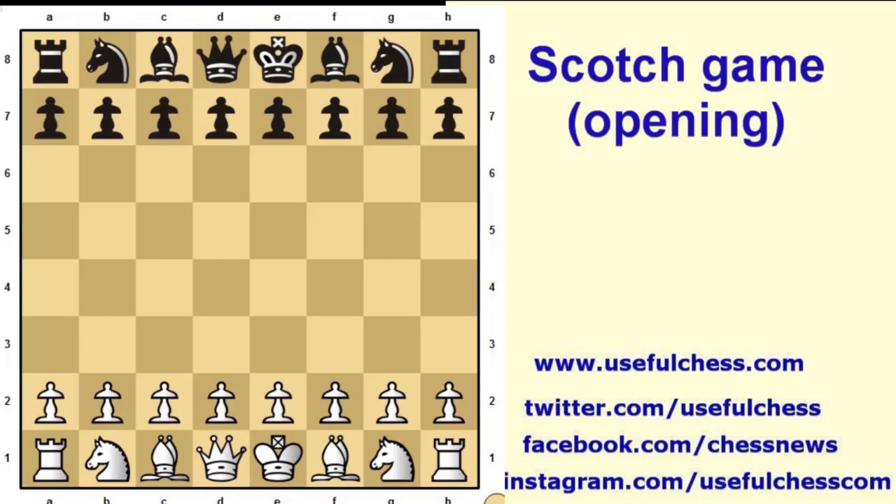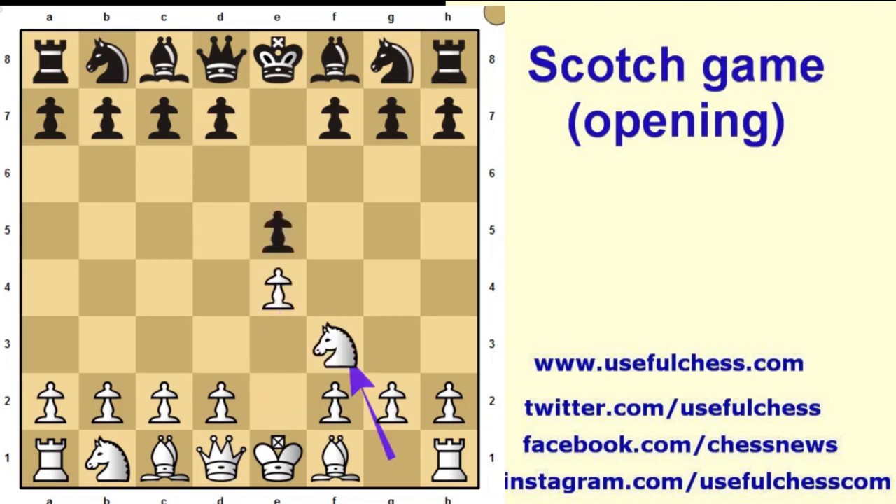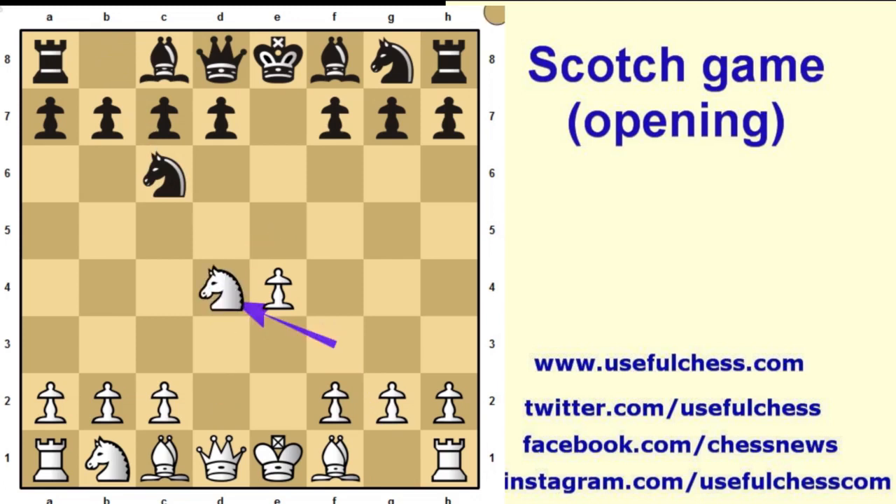Hello friends, today we will learn the Scotch Opening, also named the Scotch Game. The starting moves are e4, e5, knight f3, knight c6, d4 — pawn captures the pawn and knight captures the pawn.